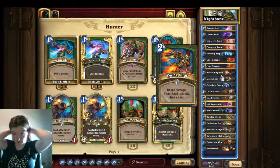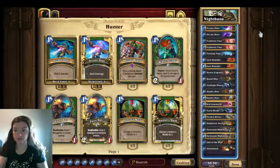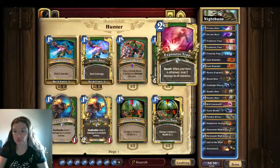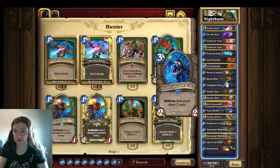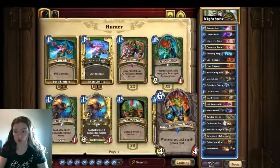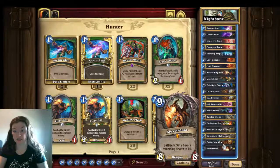My hair is gonna hair. Alright, so we have — this is a hunter deck, obviously — and we have two arcane shots, two on the hunts, two explosive traps, two freezing traps, two loot hoarders, two novice engineers, two quick shots, two cold blade oracles, two deadly shots, two kill commands, two azure drakes, one tundra rhino, two Gadgetzан auctioneers, two savannah highmanes, two call of the wilds, and one Alexstrasza.